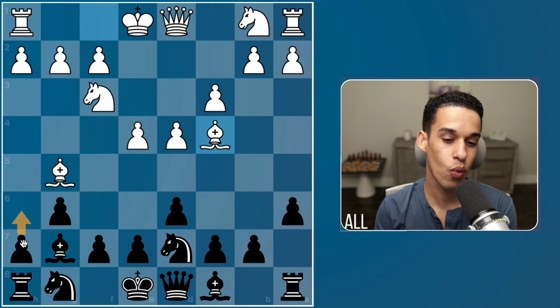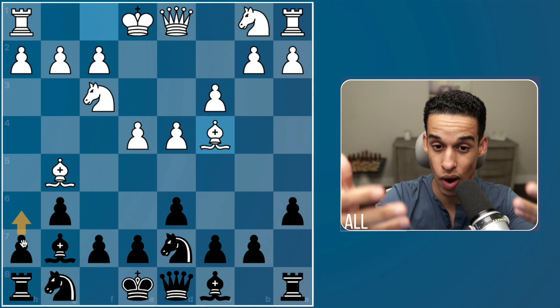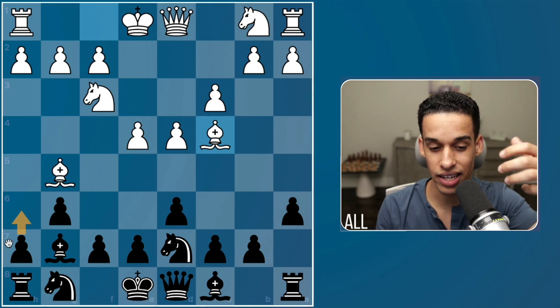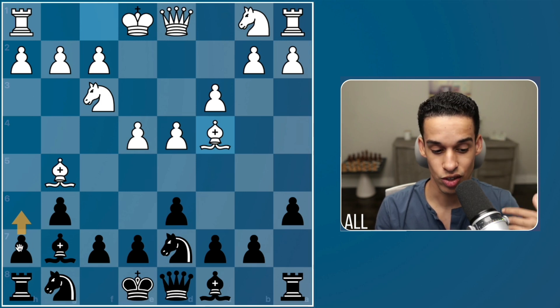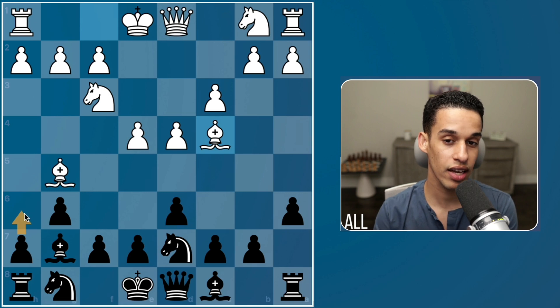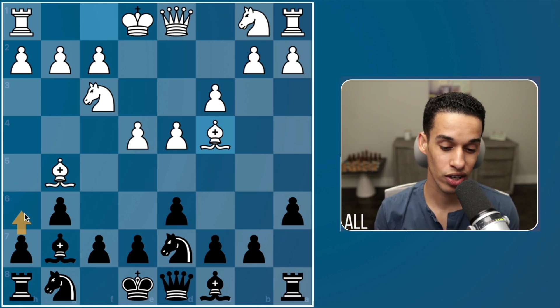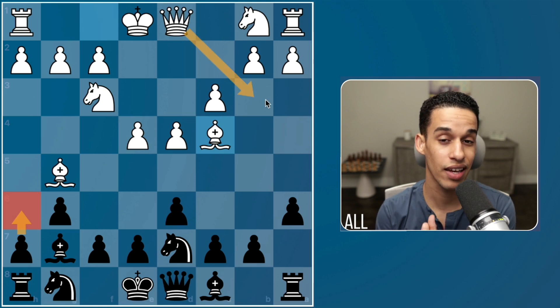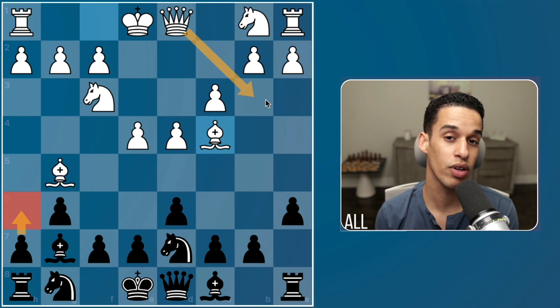Take this as a warm-up — it's for White after h6 is placed. You have to imagine h6 played and look at it from White's perspective. After h6, what is the move that puts the white pieces in the lead? Pause the video and work on it. After h6, the white pieces can play Queen b3.